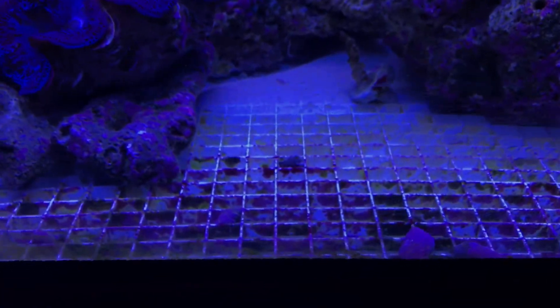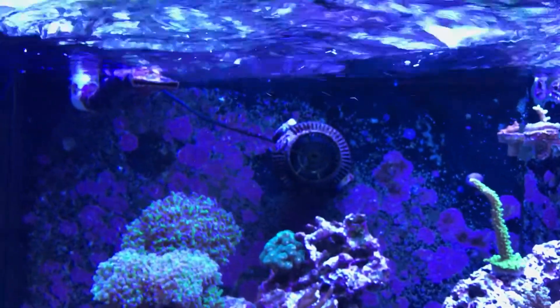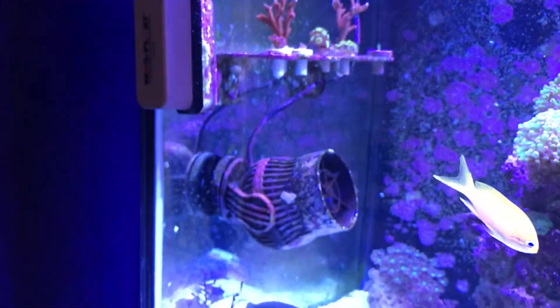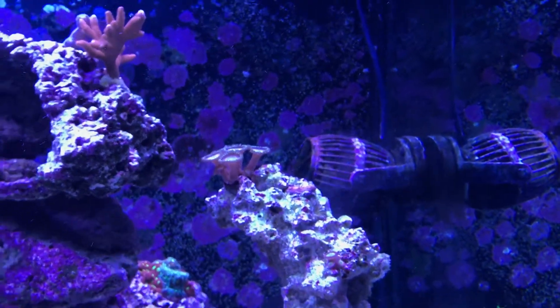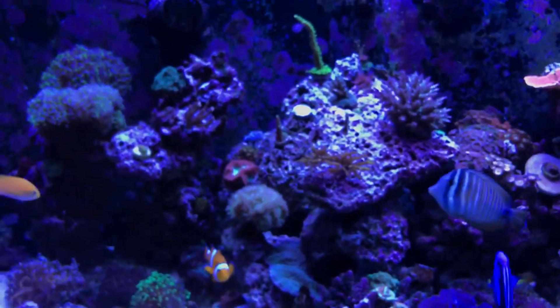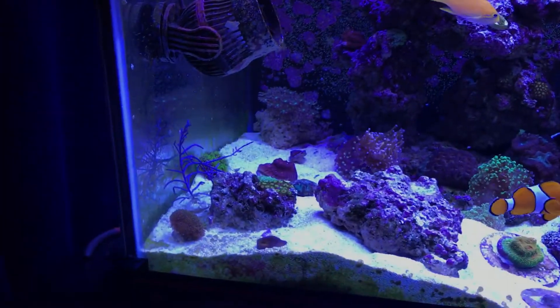You can see my flow on the bottom of the sandbed — the sand is blowing around from the flow. I have three wave makers: one WP-40, one WP-60, and a big one — I think it's a 15-something, I forgot the model — but it's adjustable. So I've got three Reef Maker powerheads; there's no dead spot. You can see the sand is churning. I don't clean or siphon my sandbed.